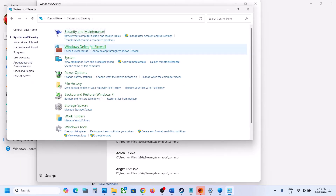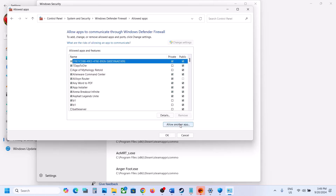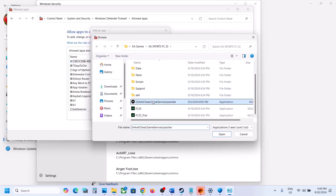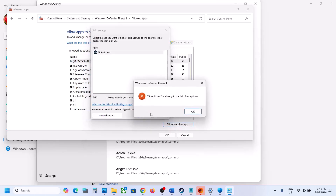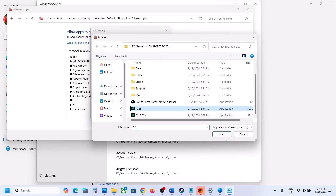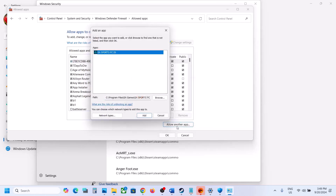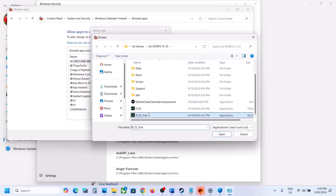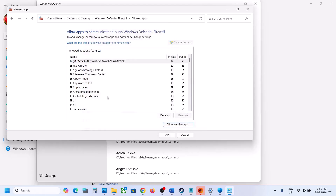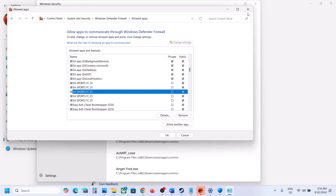Next, open the Control Panel, go to System and Security, then Windows Defender Firewall, and click Allow an App or Feature Through Windows Defender Firewall. Click Change Settings at the top, then Allow Another App. Click Browse, go to the game installation folder, and select all the .exe files and add them. Repeat this process to add all relevant game executables including FC 25. Once all the game files are added, launch the game and check.